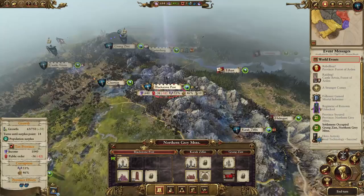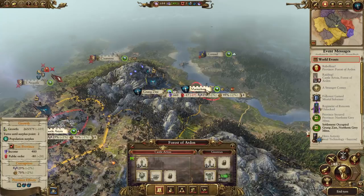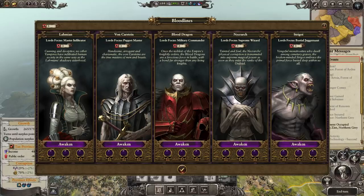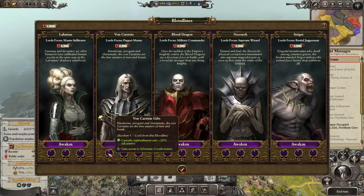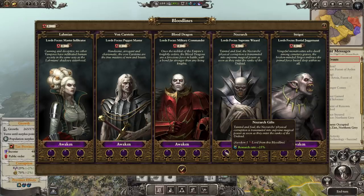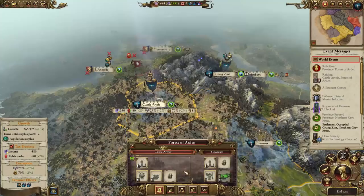Marienburg will probably rebel. Public order here is okay for the moment just because everyone who is upset is actually leaving for the Rebellion. We do have three Bloodkisses. The Von Karsteins would give Casualty Replenishment Rate and access to Sylvanian Crossbowmen - I think that would be quite strong. The Blood Knights give Weapon Strength plus 10% for Cavalry Units all armies. The Neckratch gives Research Rate plus 25%, which would be pretty good. I feel like the Von Karsteins are quite strong straight off the bat.